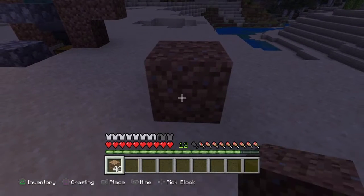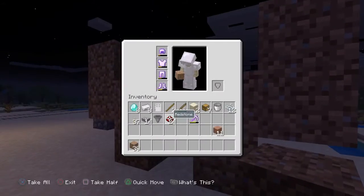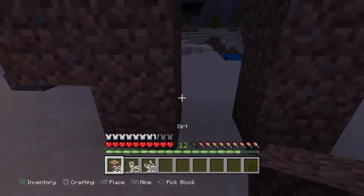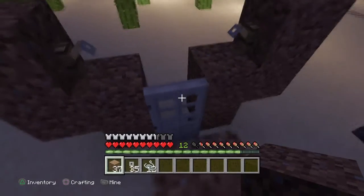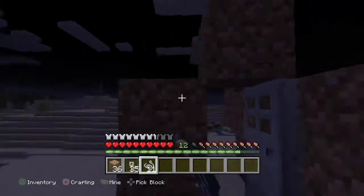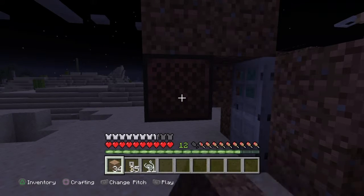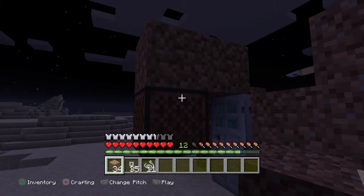You're gonna build a block, then you place the tripwire, then you attach the string. You place that, and then back here where this block is right here, this will be the note block. This is the example, and when you do this and then put a block over it — you can leave it open, but putting a block over it just kind of mutes the sound.